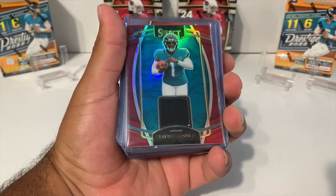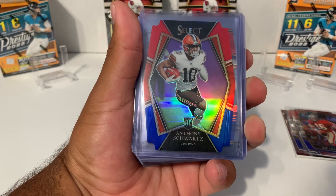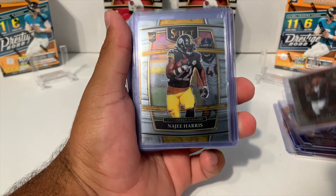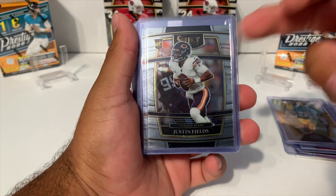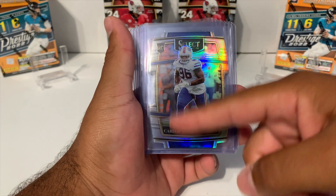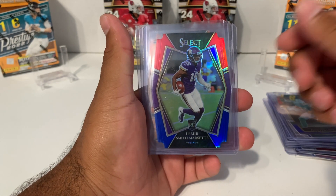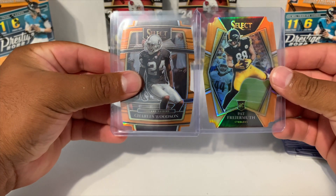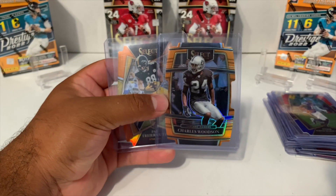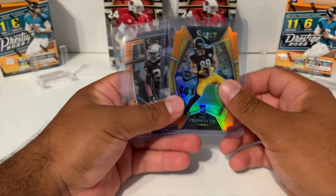Quick recap: we got a Travis Etienne rookie patch, Derrick Carr red and blue, Joe Montana red and blue — both concourse — Anthony Schwartz red and blue premier, Tillin Wallace red and blue, base Jamar Chase, Najee Harris base and Najee Harris premier, Justin Fields concourse, Kyle Trask concourse, certified rookie Trevor Lawrence, prism die cut Carlos Boogie Basham, Josh Palmer concourse die cut, Hunter Long red and blue premier, Smith-Marsette, and two orange numbered cards both out of 249 — Charles Woodson and Pat Freiermuth on the premiere. Let us know what you guys think, comment below, hit that subscribe button, tap the notification bell, and I'll see you on the next one!